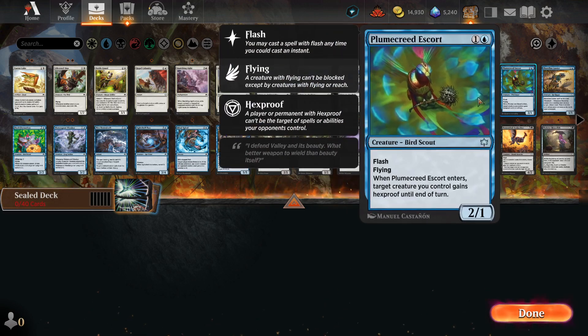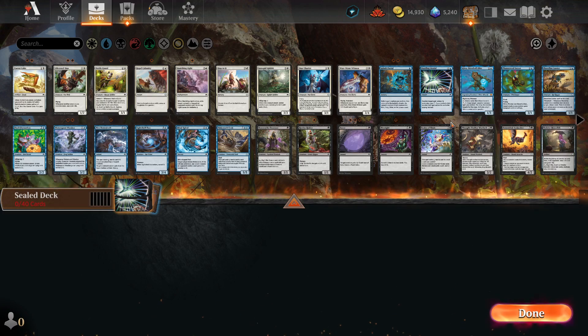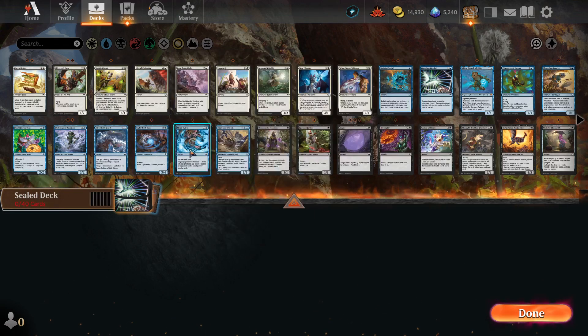Our blue is... we have a Dazzling Denial. There are two Splash Portals — they do cantrip. I don't see a ton of the blue cards I want to blink, though. We have a Looter, which is good. Formation's fine. We don't have a lot of non-creature spells in blue — just the two Portals and Dire Down Draft.